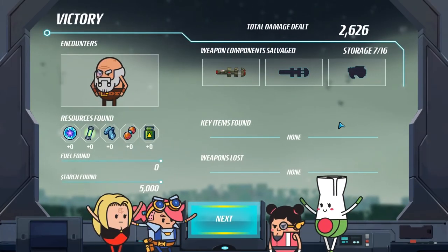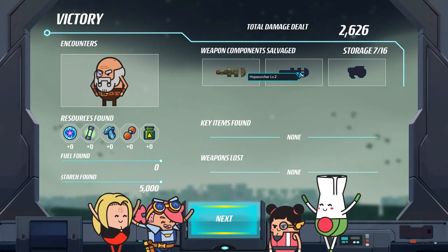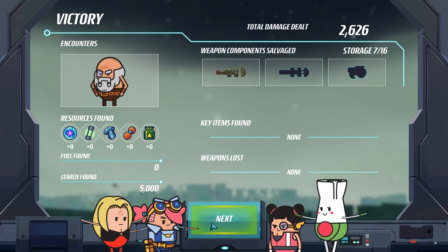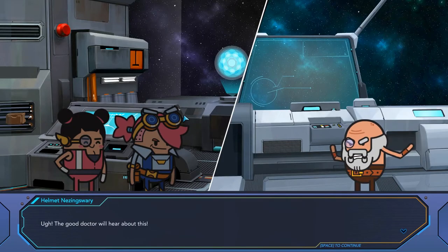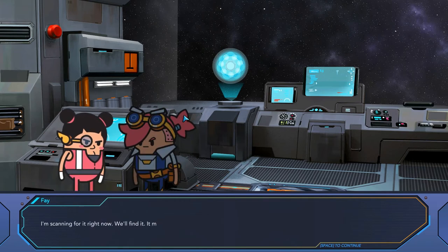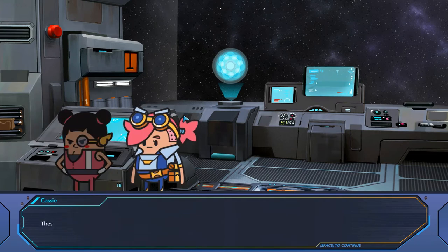Oh yeah, get funky! We got a hop scorcher and a flashbang. Items found: none. Items lost: none. Starch found — we found 5,000 starch, that's amazing! Game saved, back to the ship. So we completed that. Good doctor, we'll hear about this. Faye, did you manage to find the space cat? Is it hurt? I'm scanning for it right now — we'll find it. It must have warped away when we were busy with that idiot. Wait — what was that? Pretty sure it came from the engine room. Eclipse stowaways, maybe? These losers just don't know how to quit. Let's go.